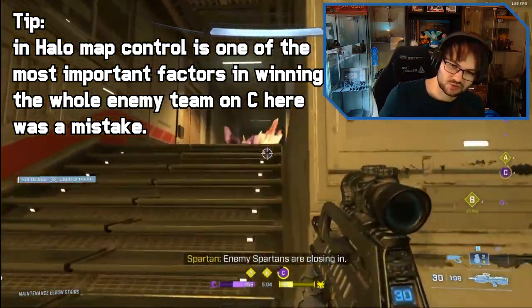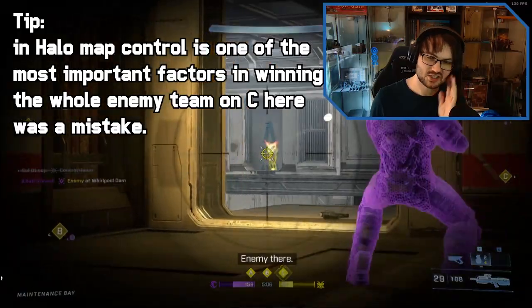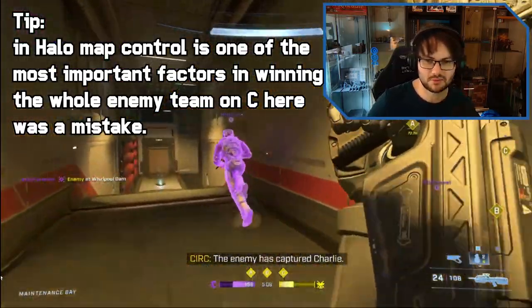Now we're putting pressure on - we're almost reversing what's happening to the team. They're taking C but it doesn't matter because they're losing map control for it.